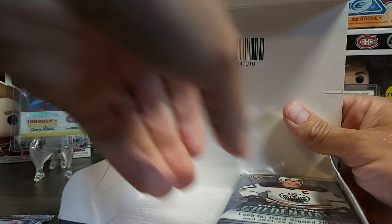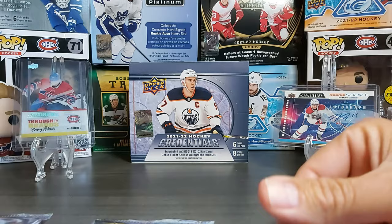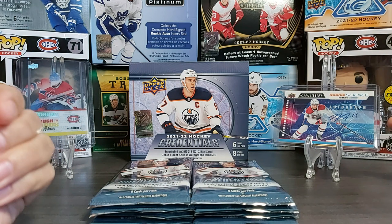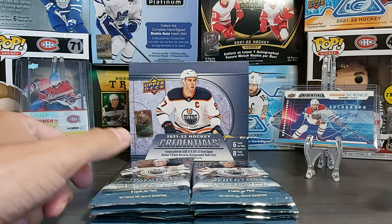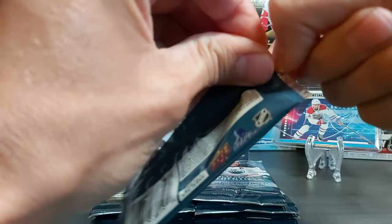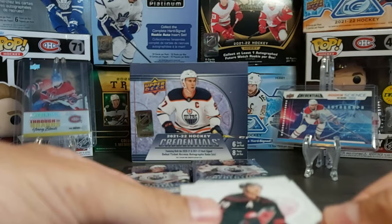Because there wasn't any Credentials last year, they decided to put some rookies from last year in this product as well, plus some retro rookies from 2019-20. I looked at the checklist for Montreal Canadiens players — I got a Suzuki auto in a break before, and also some nice Through the Boards clear-cut cards. Looking for Caulfield autos, it seems there are none in this product. The only Montreal autos available are Jake Evans or the old rookies and Jesse Ylönen.